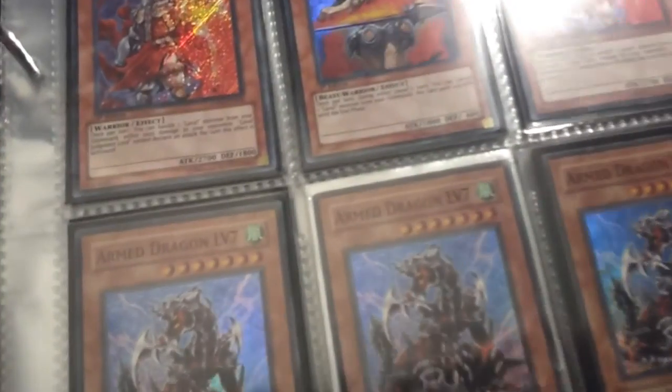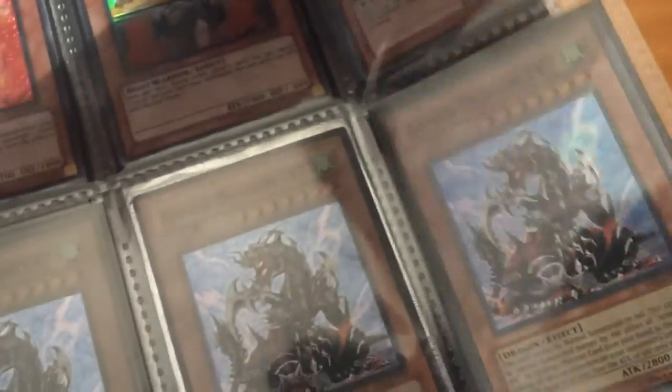Not much has changed but a lot of things have left and a lot of things have been added. Pretty much everything is for trade except my Ghost Black Rose Dragon. Just give me an offer and if I like it, I'll take it.